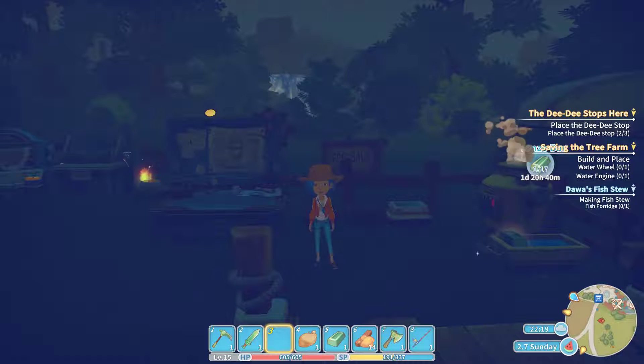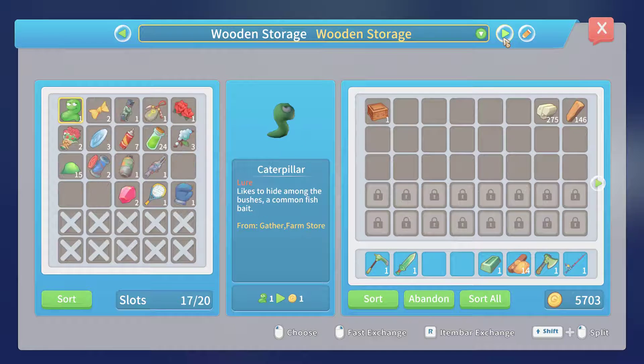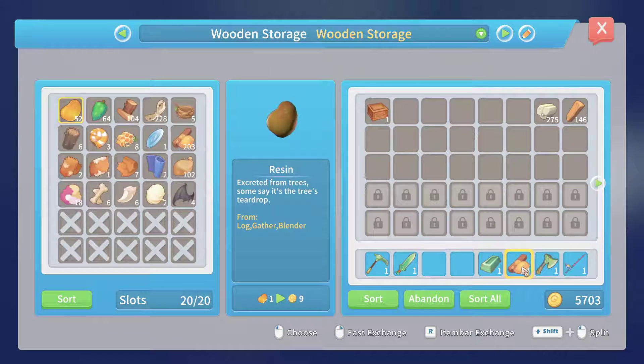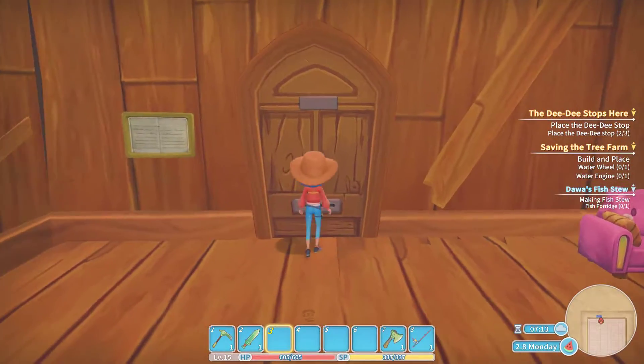Alright guys, I'm just gonna go through my inventory and sort some stuff out here. As I'm going through this, I was just thinking it would be really cool if there was a button that would just automatically put items into whichever chest if you already had that item — like I've got some tree sap here. Even if you were in a chest and there was a button you could push that would automatically add it, so you don't have to go through and find it. That would be kind of cool. Okay guys, let's go ahead and finish that project we're working on.